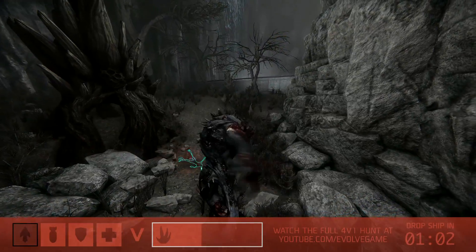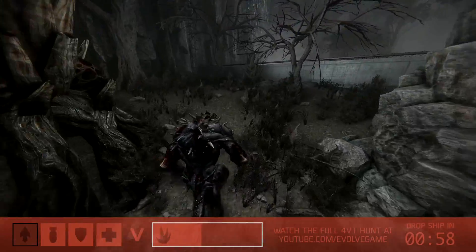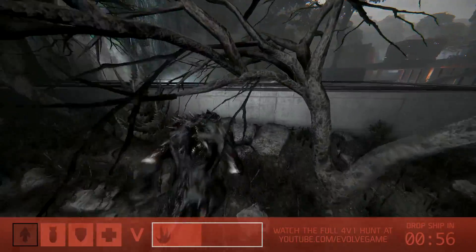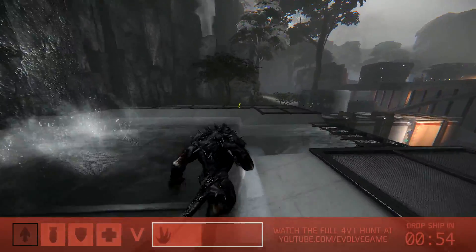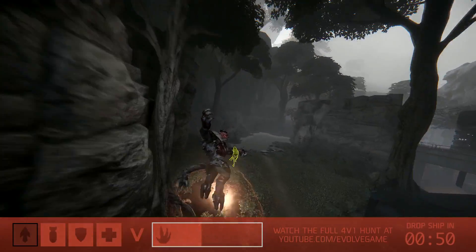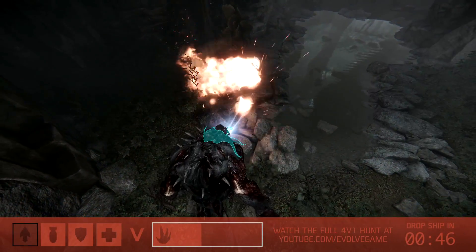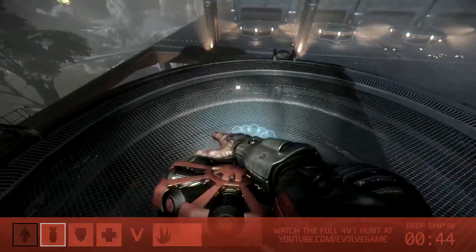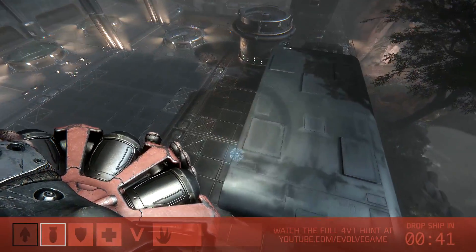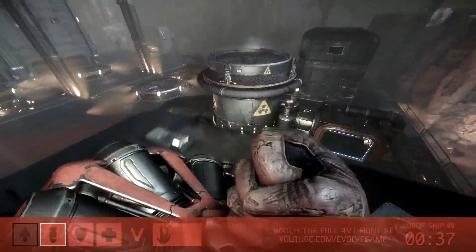Goliath is actually utilizing one of the best comeback mechanics. We can see how banged up he is — a very nice visual system of damage. He's bruised, he's bloody, and you can't regen health in Evolve if you're the monster. But what you can do is feed on wildlife and regen your armor. That allows you to be just so tanky. That's his number one priority right now as the hunters wait for their trapper to get back on the map. Now that they know he's coming back in, we see already the mines being laid.